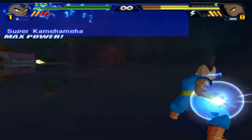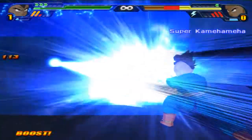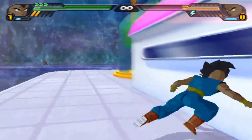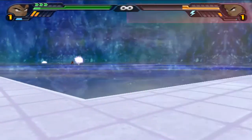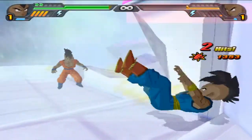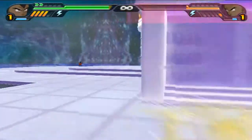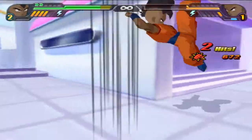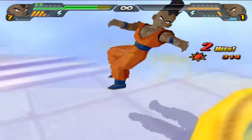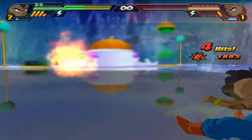Max power. Super Kamehameha connects for 12k points of damage. Come on Ginyu, you could have dodged that but you tried to counter. You didn't launch it quick enough. TN is almost back at full power in a couple of seconds. Ginyu is not charging. TN is showing that plus three charge rate. Throw from Ginyu.